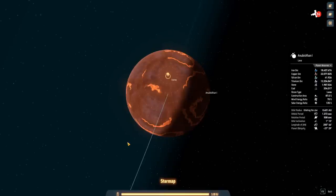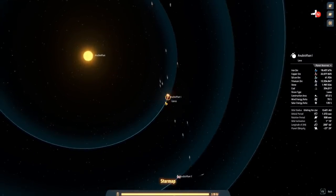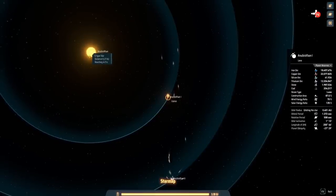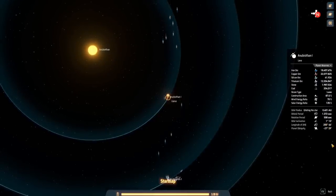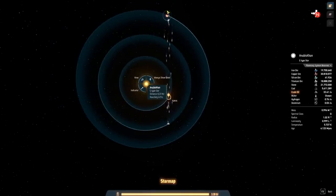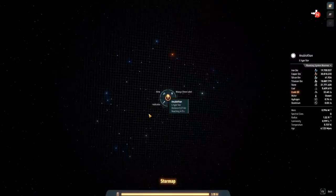I actually recommend making your rockets and solar cells in the same system where you're going to be building your Dyson sphere. For that purpose I'm going to repurpose our lava planet — where we were just mining titanium and silicon — and make it our production planet for the Dyson sphere. That also means I'm building the Dyson sphere around our starting sun, which only has a luminosity of one. I'm doing this because it's convenient having all our production planets in the same system, it's centrally located, and it helps keep transport lanes more efficient.